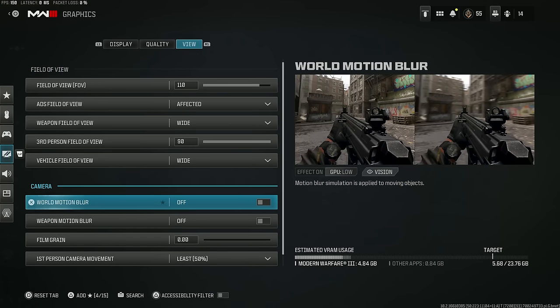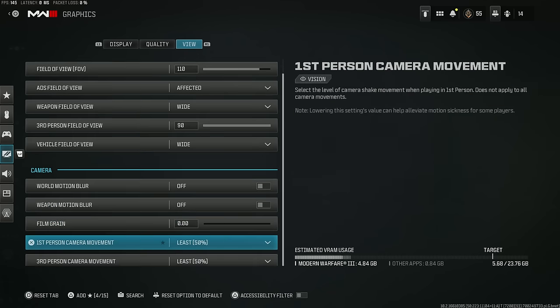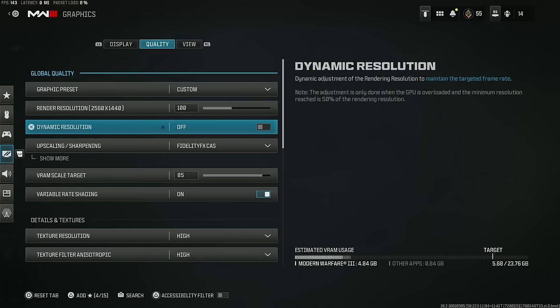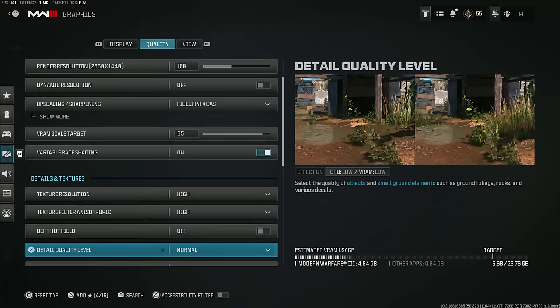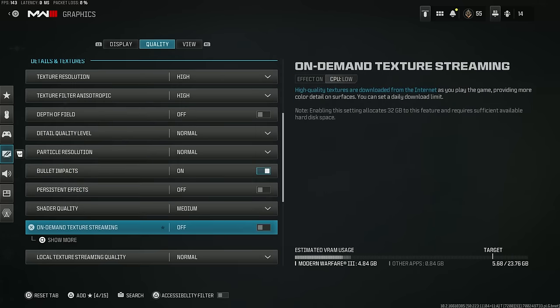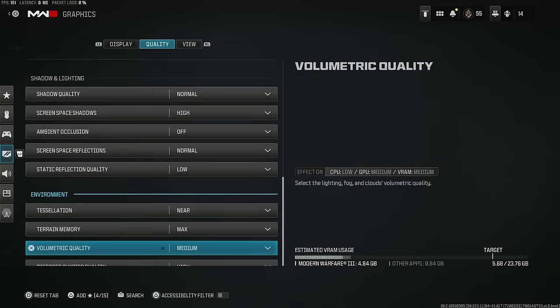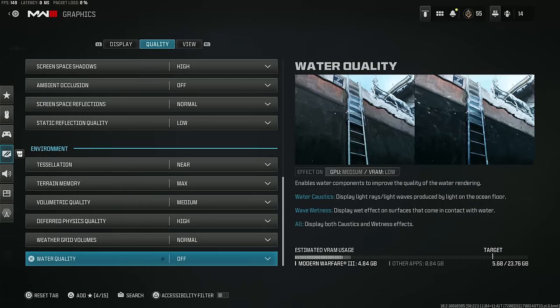It's all about clarity — get that world motion blur off, get that weapon motion blur off, turn the film grain down to zero, and first-person and third-person camera movement down to the lowest — it can be at 50%. I'll quickly cycle through my quality settings, but I'm on PC so some of you on console will find it different for every person and every build. For me, the priority is good quality with good frames alongside it.